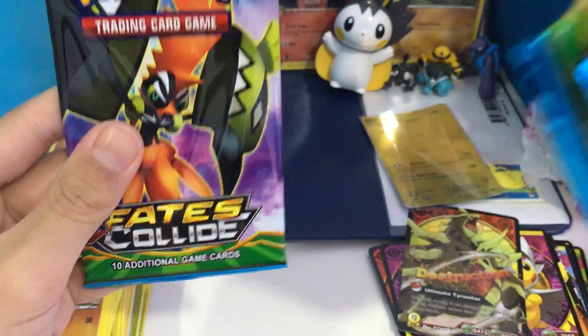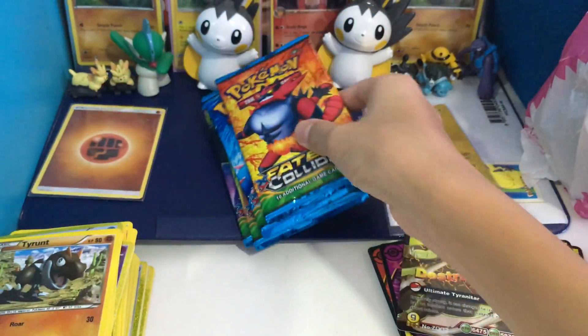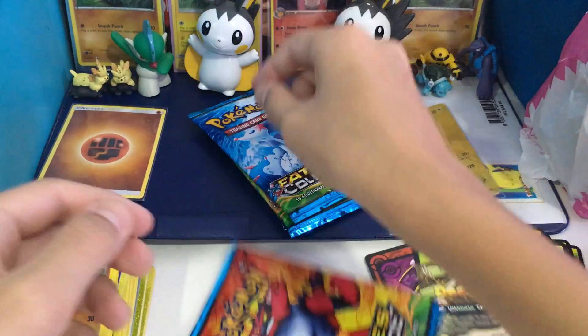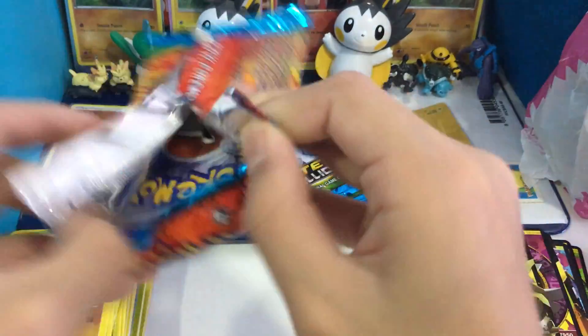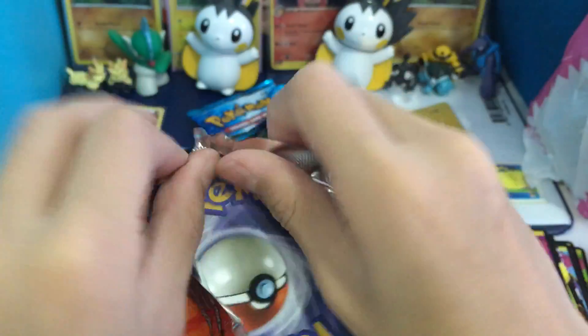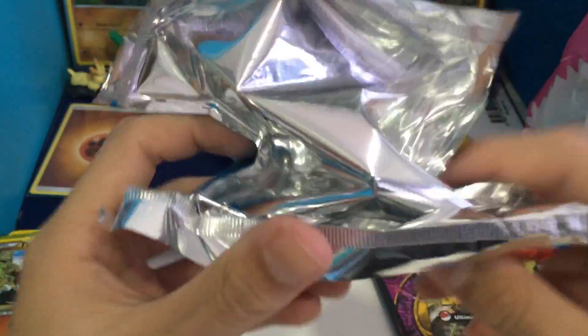Incineroar, Primarina, Decidueye, and Tapu Koko. I don't really like Incineroar, so I'm going to start with it. If it has the Alolan I'm just going to like it.